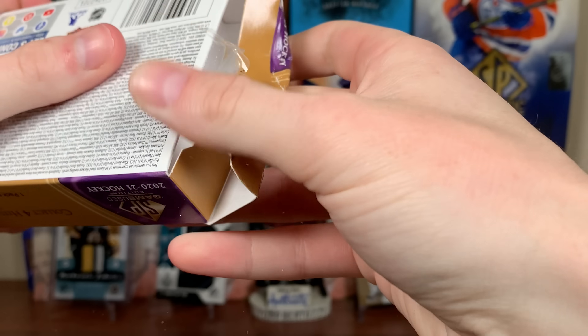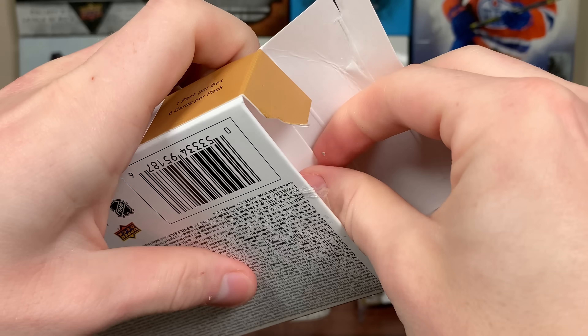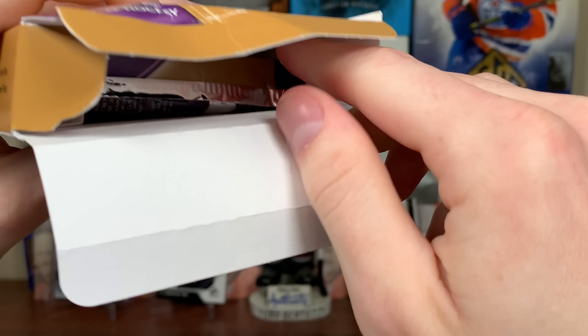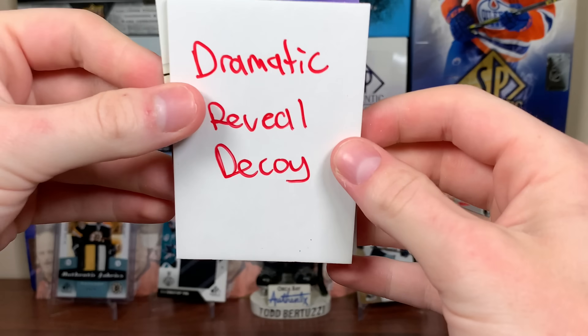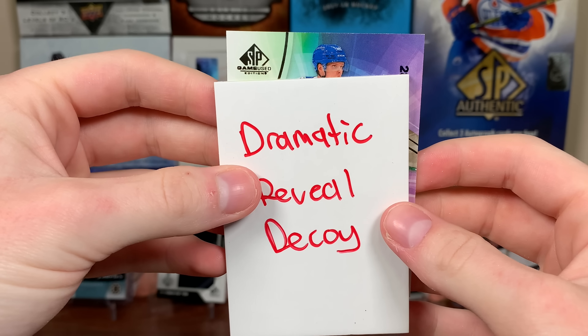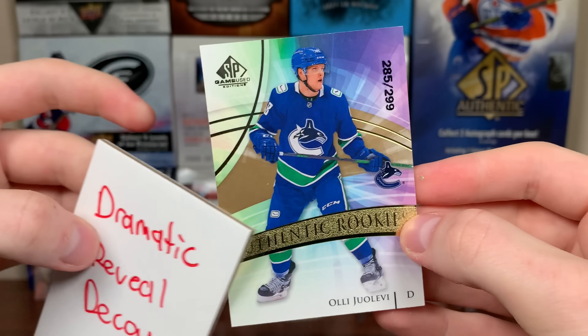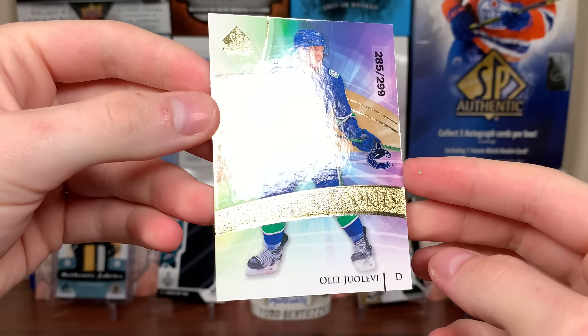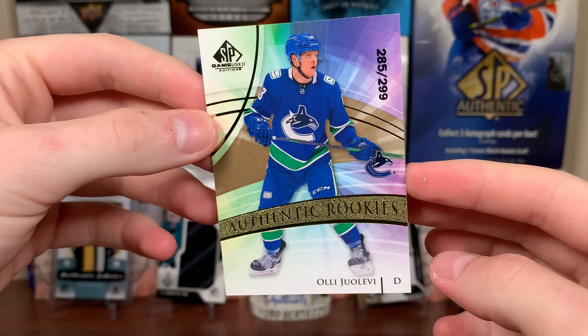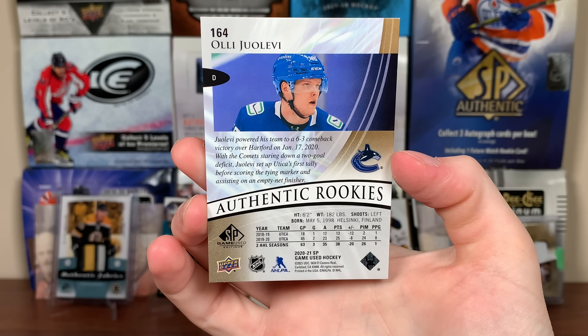SP Game Use should be one big pack here, it's just one pack with six cards in it — a thick pack here. So let's open it up. I got the dramatic reveal decoy here, so here's the first card — it's just a base. Authentic rookies, Olyu Levy. Nice little card there, colorful, got some gold foil there. These are the $2.99. There you go, Olyu Levy.